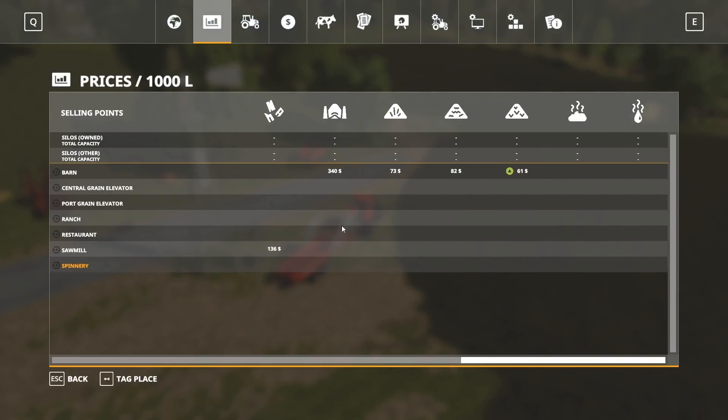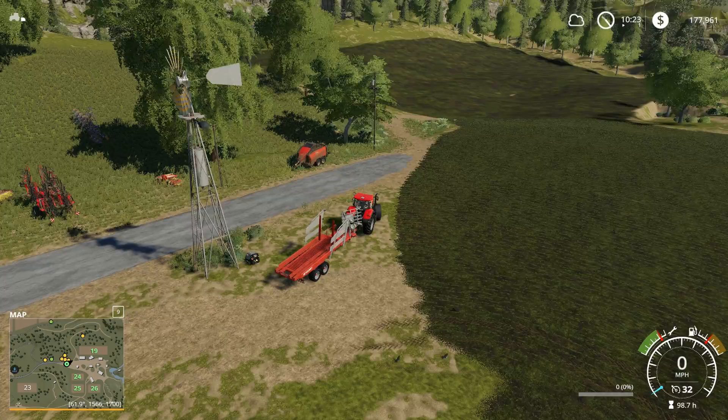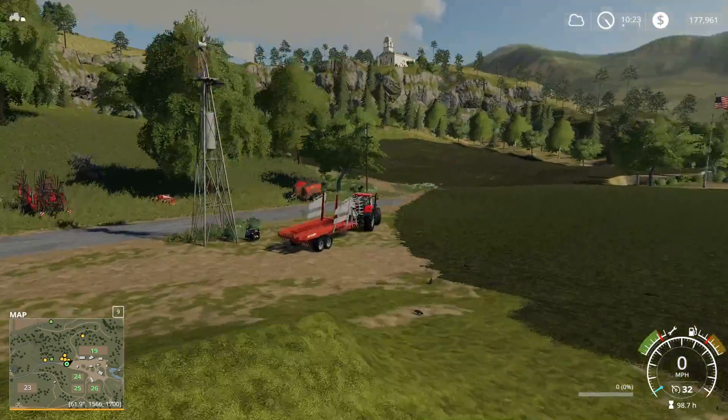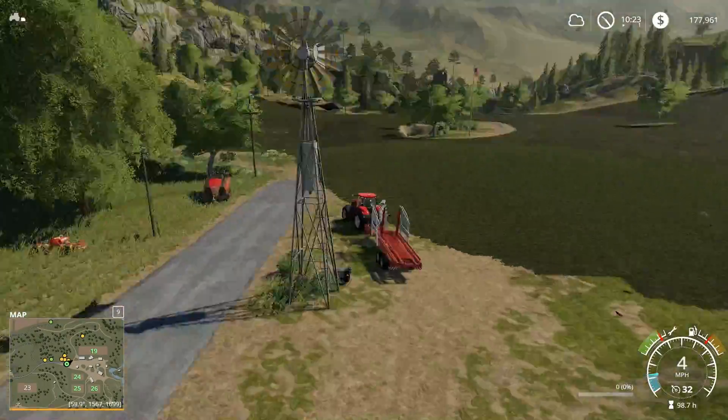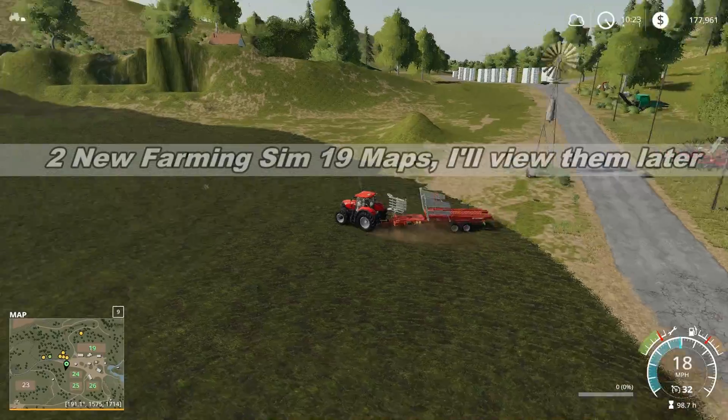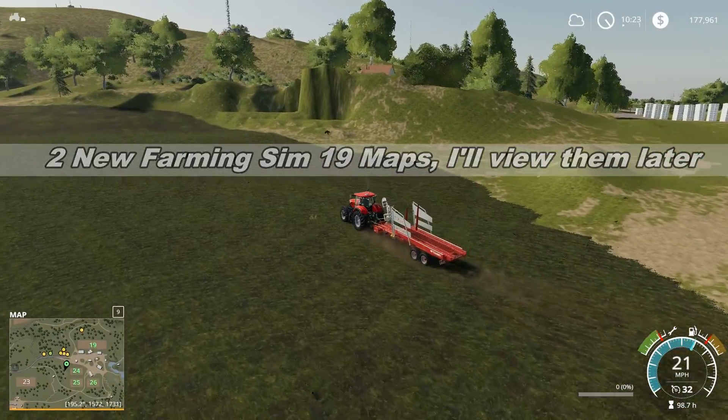The price is currently $340 — not high enough to sell. I've moved the bales that were near the map glitch, and currently there are two new maps out. You can see I've kind of chalked up the hillside.